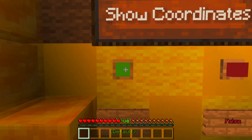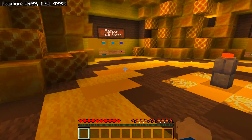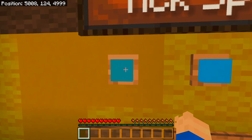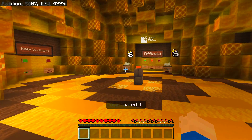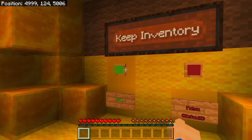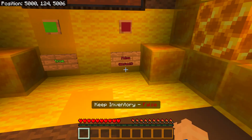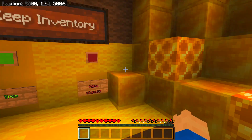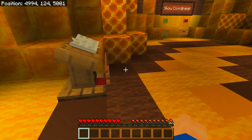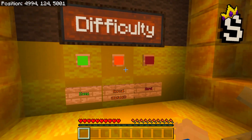Show coordinates — we're having that on. Random tick speed is default at five or ten, we'll have it on one. Keep inventory — no no no no, only the weak keep inventory on. Proper men play on false because there's got to be some punishment for falling off the end. Difficulty — I play on normal because I'm not that brave.